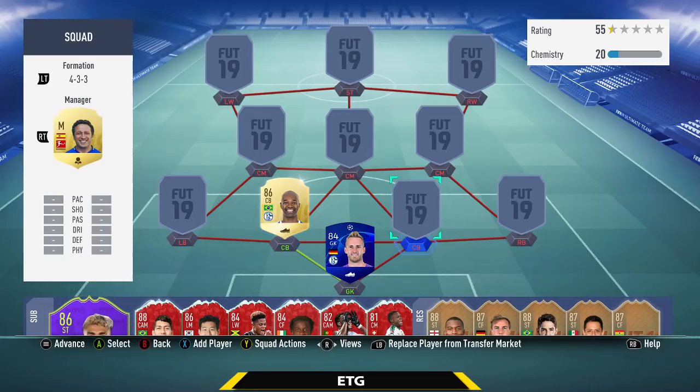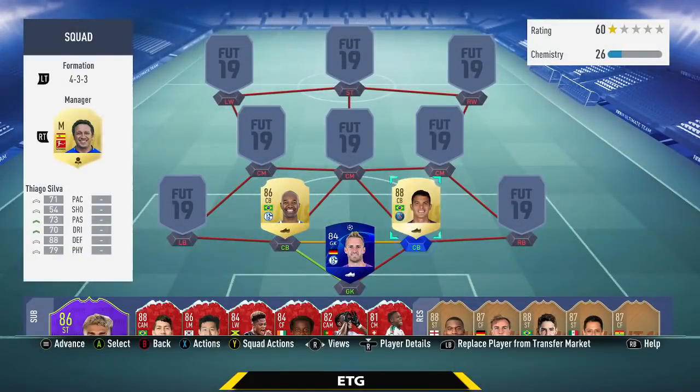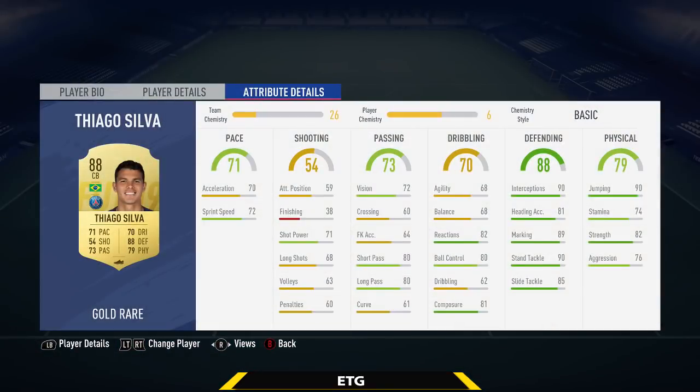The center back on the right hand side is going to be another Brazilian — Thiago Silva. 71 pace, 88 defending. A really good center back, about 50k on the market, so he has gone up in price with new SBCs coming out. Looking at the in-game stats: 90 interceptions, 89 marking, 90 stand tackle, 90 jumping. He does win me a lot of headers even though he's only 6 feet tall.